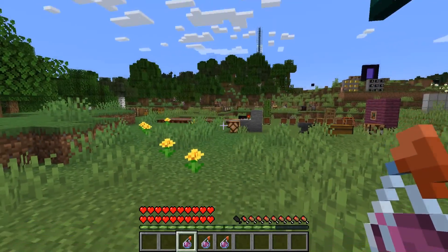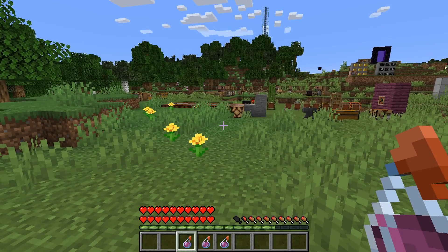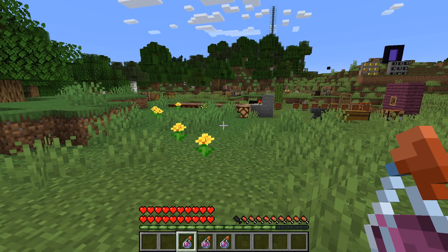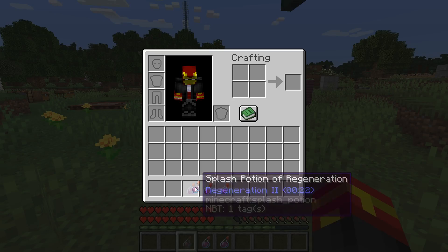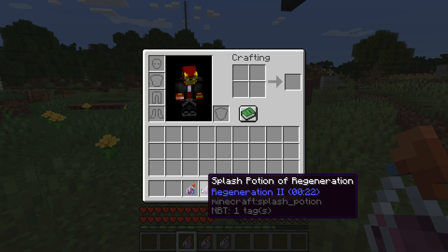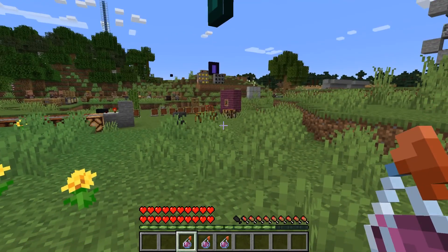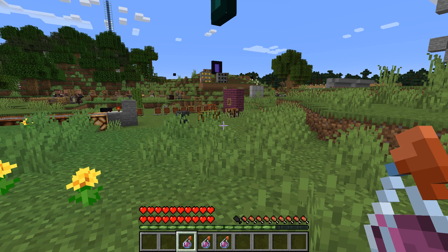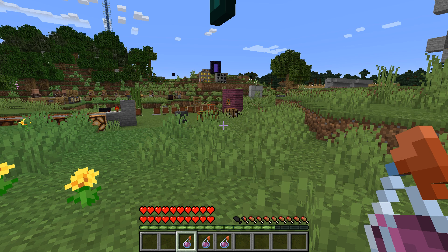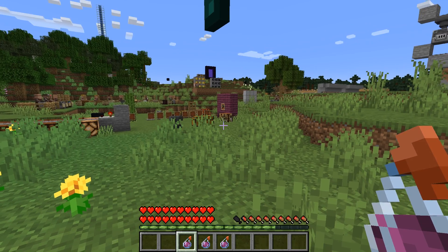Before you get to changing your hearts — especially if you are increasing the amount — you need to have some splash potions of health or regeneration, because when the max health increases, it doesn't actually fill the hearts up. So you will need some kind of method to increase the hearts back up again, whether that's food, splash potions, or whatever, to bring your health back to full.